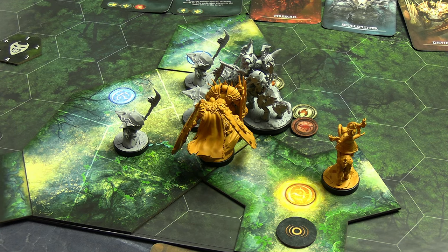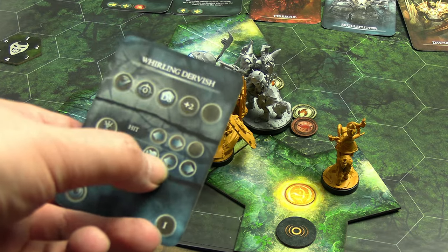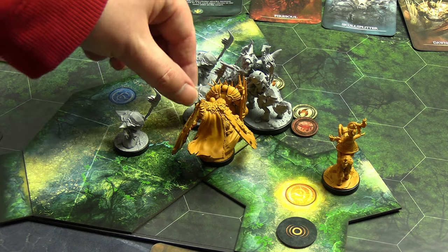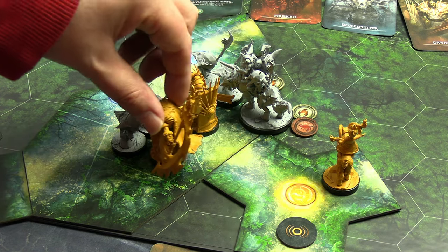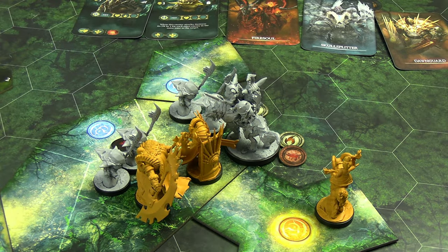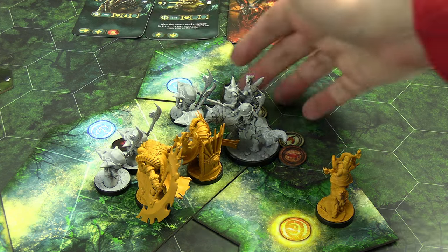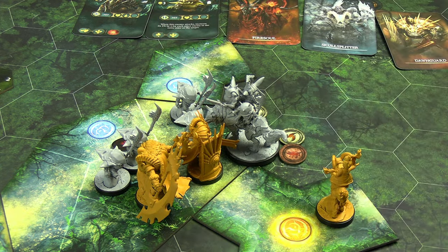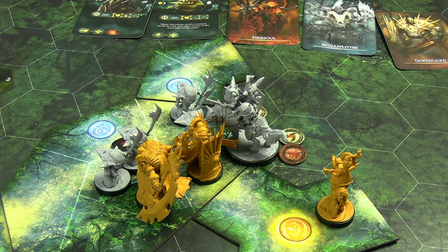Shuffling the initiative cards for round two: Fire Soul gets back one fate because an enemy burned to death (if one or more — so even two deaths still only gives her the one fate). Don Guard goes first, Fire Soul second, stabbers third, and I forgot to remove the Wolf Rider card — Skull Splitter goes last. Speeding up now that we have the flow. Don Guard moves first to help Skull Splitter, then does Shield Bash on the stabber with one wound, looking to beat six: she rolls six — a hit.